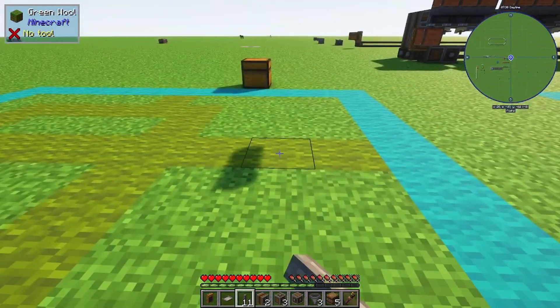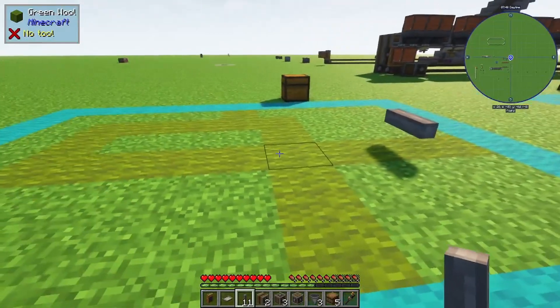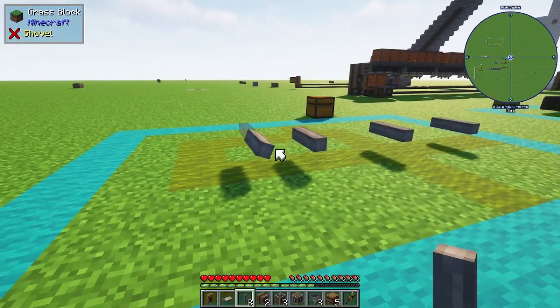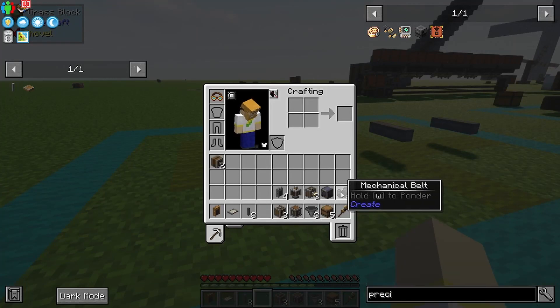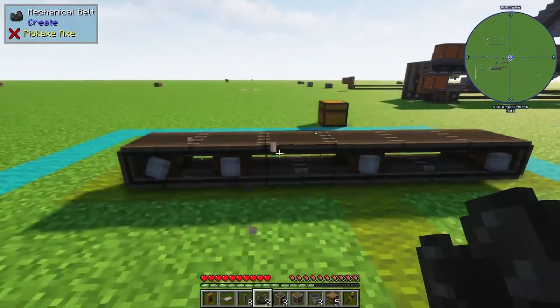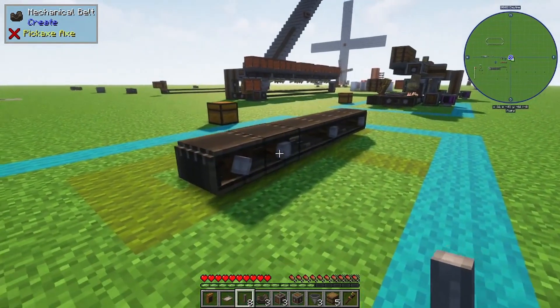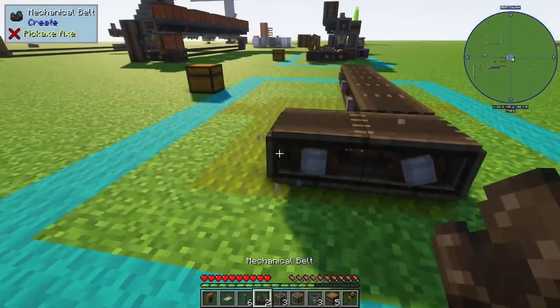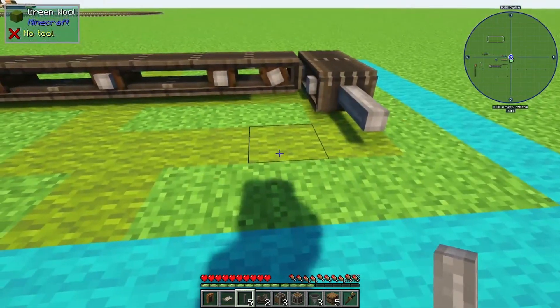We're going to start out 2 from the edge, then skip 1, and then put 2. We're going to connect that with belts. After that belt, go ahead and place 2 right here and place a belt on that one.